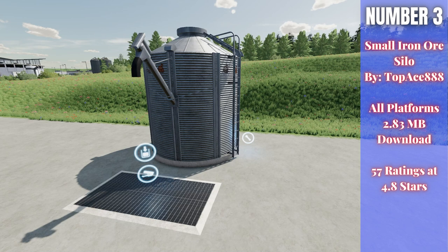It can also hold stones as well — you can see those two icons on the silo itself on the top. It's really cool to have a stone and iron ore silo available to you.